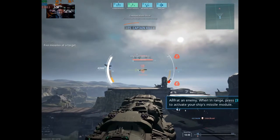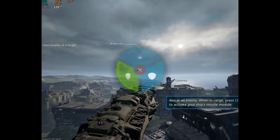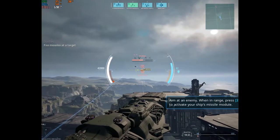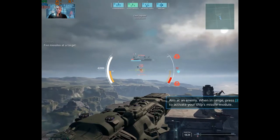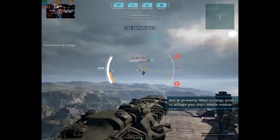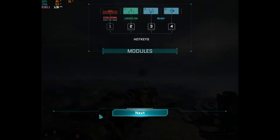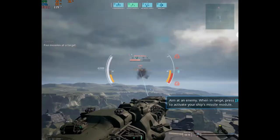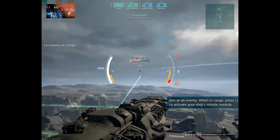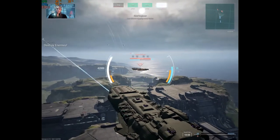All stations look alive — got enemy contacts incoming. Let's see them hold out when they're down one TAC cruiser. Amplifying weapon size. Make sure you get our good side — launching flechette swarm. Laser defenses engaging enemy missiles.